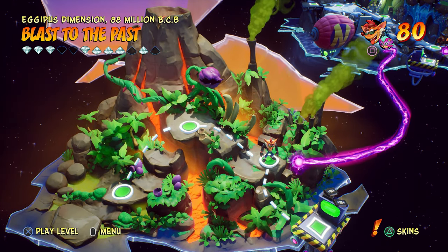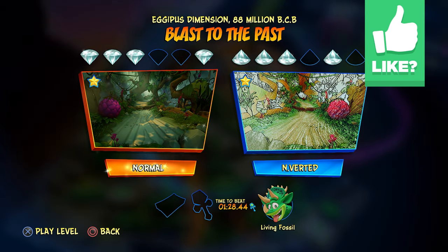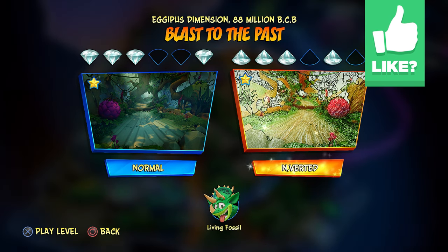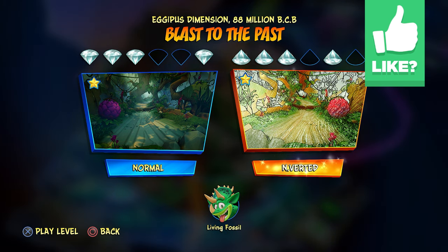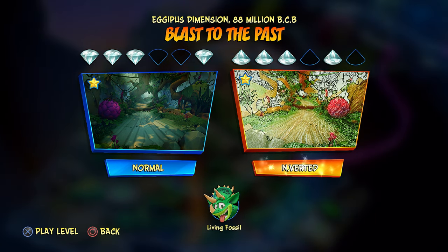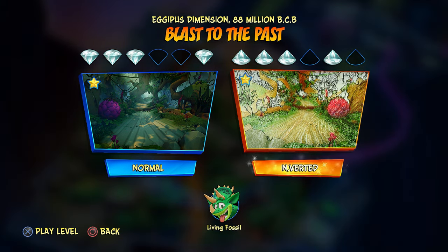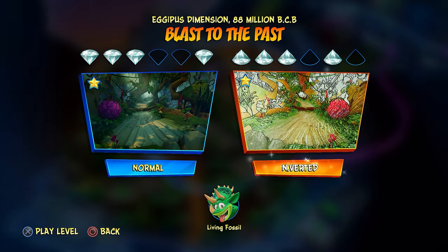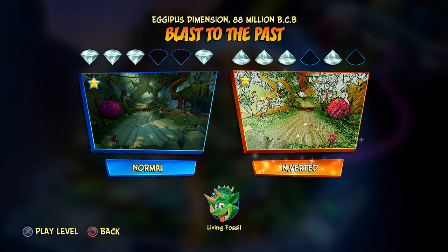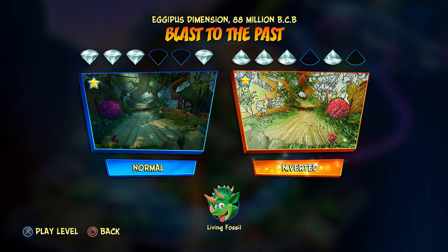Between this episode and last episode, I actually did Blast of the Past's inverted thing. It was kind of crazy. I got four gems on my first time doing that, which is crazy. I got the three gems for getting all the Wumpa Fruit up to like 80% or something like that, and then I got the three deaths or less gem as well, which is crazy good. I didn't think I was able to do that, but I was somehow able to do it.